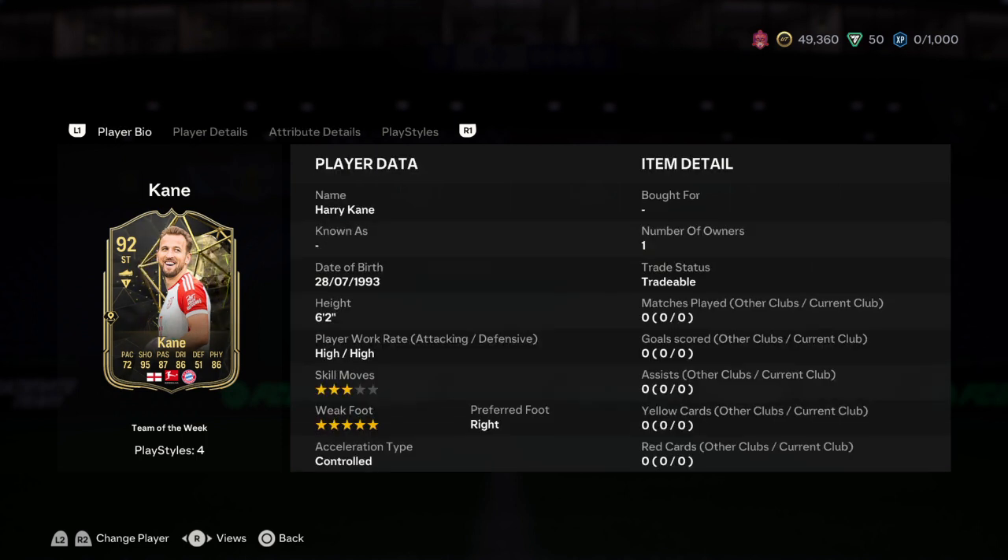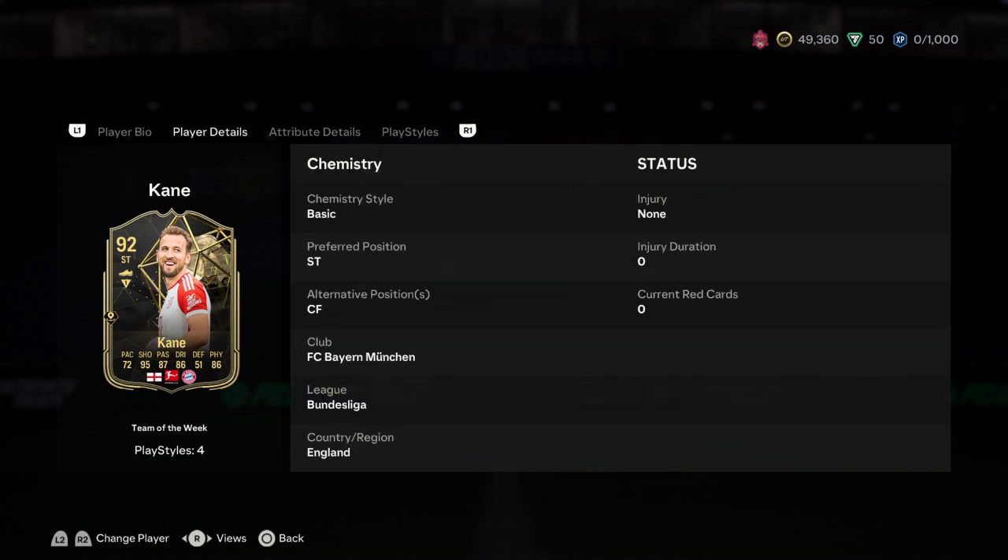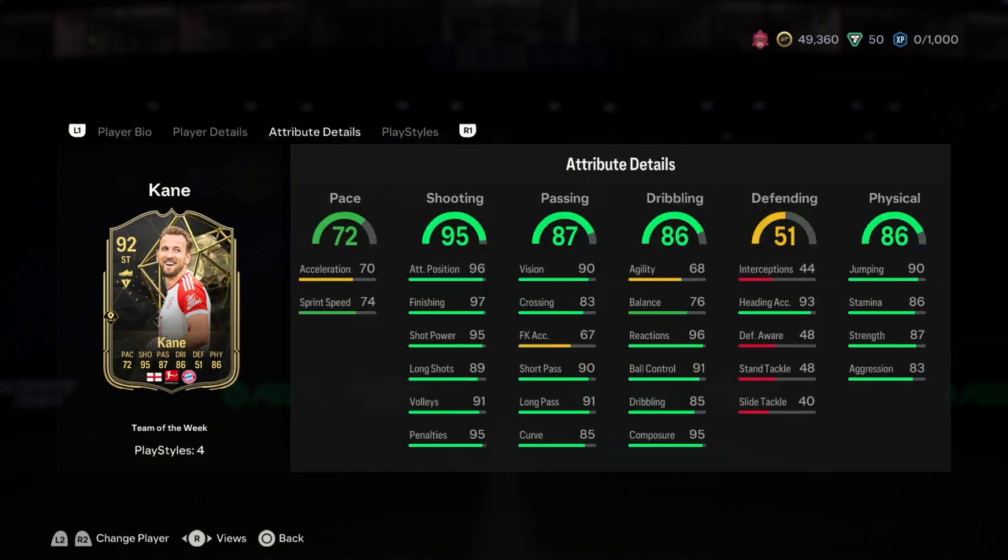Because it's just normal for him. Five-star weak foot, obviously. Three-star skills. This is just a decent rating, actually. Six-six high/high work rate as well. He can play the center forward position. His awful pace is always here to stay, but his shooting is immaculate: 95 penalties, 91 volleys, 90 shot power, 97 finishing, and 96 positioning. His long shot is 89 as well.